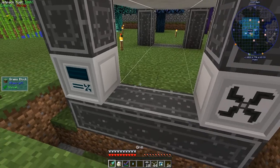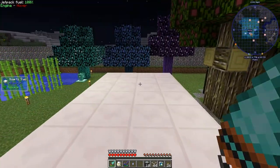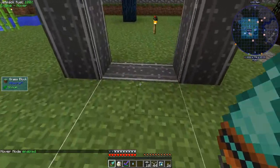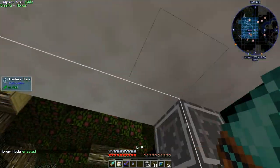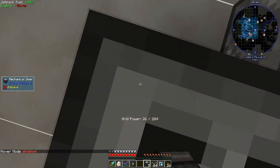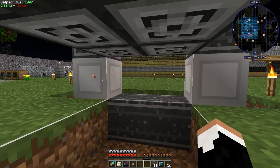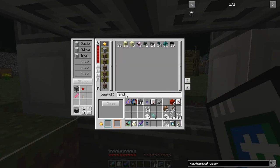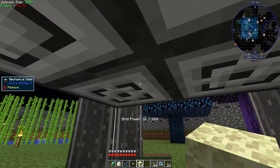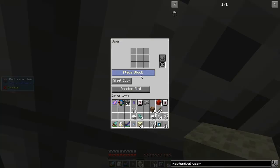10 mechanical users. We're going to dig out in here. We're going to try to get in there. We're going to place the mechanical users looking down at me. You can put them in and use a wrench, but this is easier. We need endstone. First of all, I'm going to set these to activate block with item. I believe is what I need.